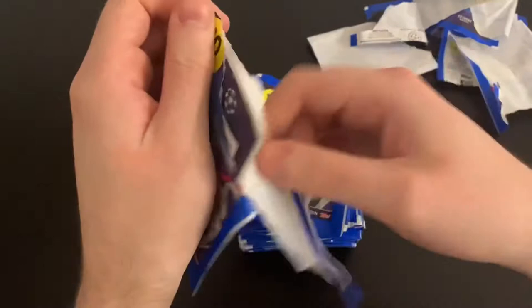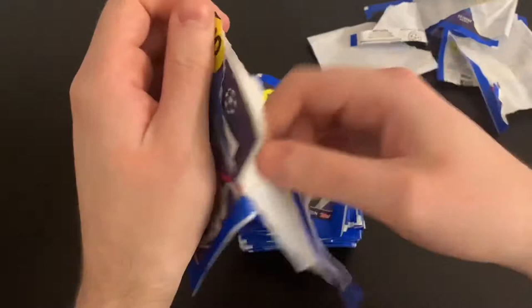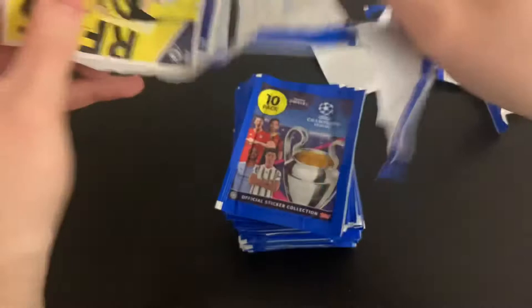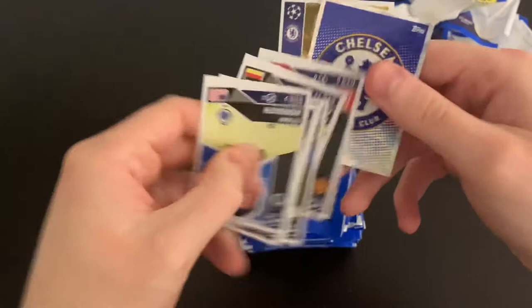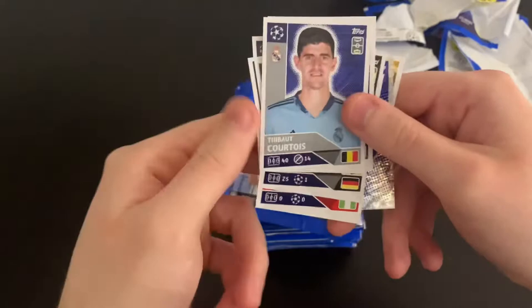Next one. We've got Marco Reus one to watch. We've got the Chelsea badge, Conte, Hawaf, Soma, Vazquez, Courtois, Sensei, Emre-chan, Odio Nigalo. Great stuff.